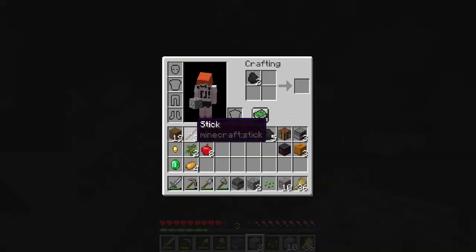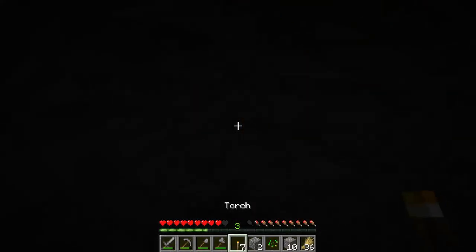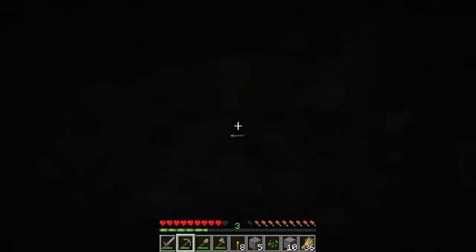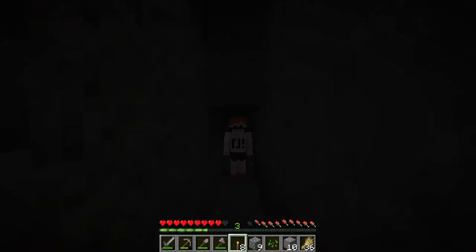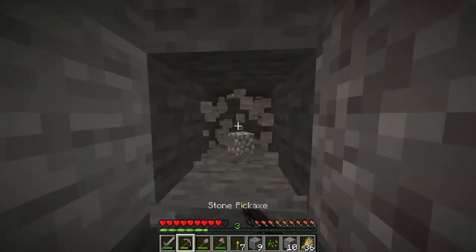I need a couple torches because I want you guys to see, although I can see, you guys probably cannot. Can you guys see? If I take a couple blocks forward — oh, that's gravel. Can you see that? Like, if I did this, can you see? I mean, you can see me obviously, but can you see this area? Anyways, let's get to the village.